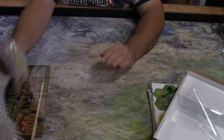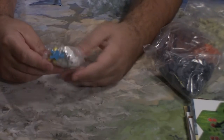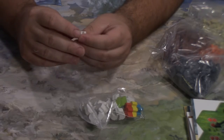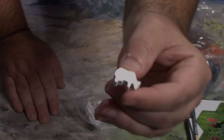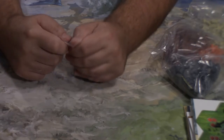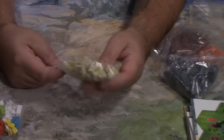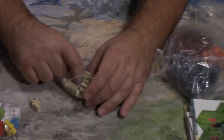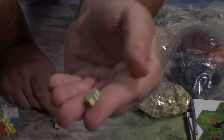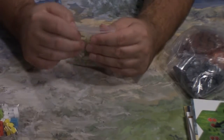Let's move these out of the way and get into the meeples. So we've got player meeples in various colors, plus some bison — looks like a bison or a cow of some sort. We've got ranchers, one for each color. And then we have some other pieces — looks like leaves and some other workers. I'll take out a worker and a leaf to show you.